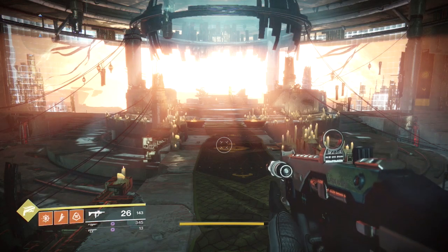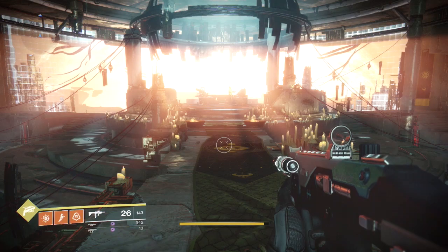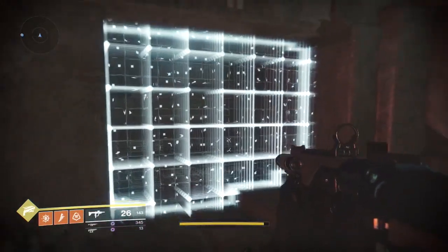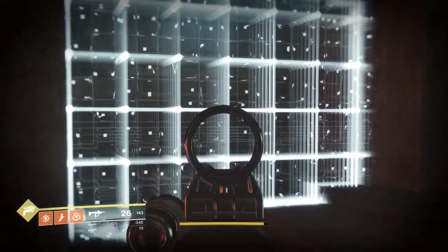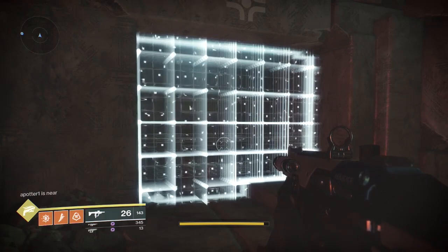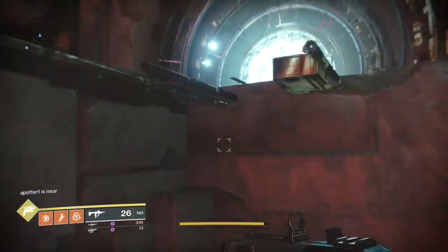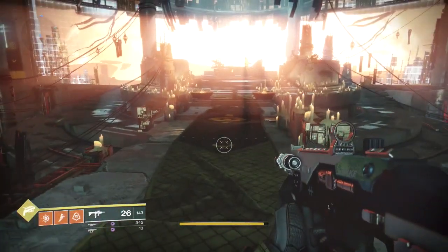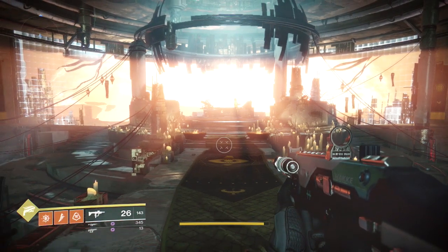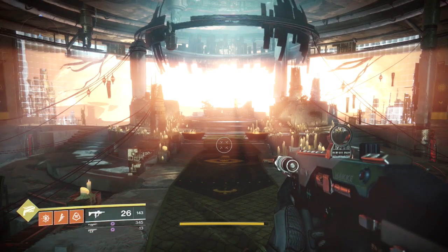In this video I want to show you how to unlock the door where the gold chest is in the Lighthouse on Mercury. The door in question is this one down here — there is a gold chest behind it. I've already opened it but I will put the clip on the end of this video so you can see what I got. There are five books in this location that you need to examine in a certain order and it's also timed, so you can easily do this solo.